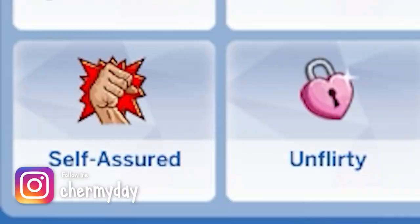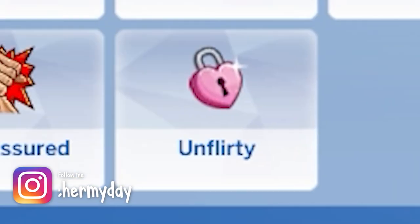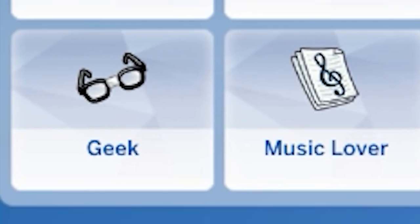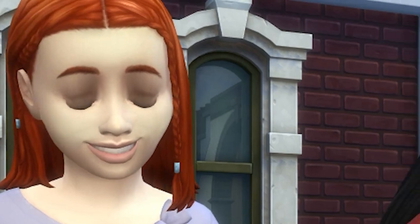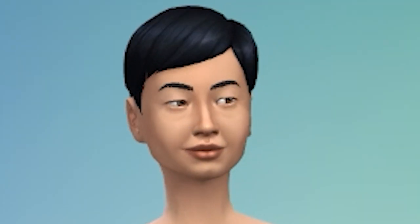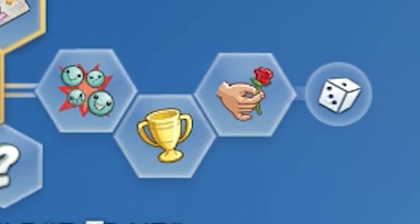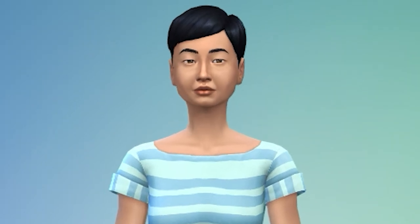No matter what type of vampire you're making, you can never go wrong with giving them self-assured, genius, creative, romantic, unflirty, childish, ambitious, neat, lazy, squeamish, socially awkward, or geek. Honestly, you can't really go wrong with anything for this vampire. It truly depends on the storyline and character you want to craft. Personally, even if my sim is going to be good, I like to mix and match the good traits with the bad. I'll give at least one bad trait just because people aren't so straightforward. There's good in everyone, and there's bad.